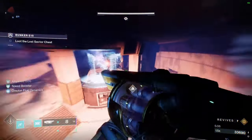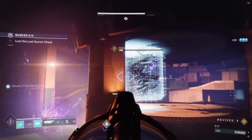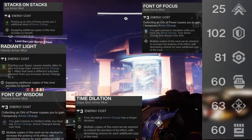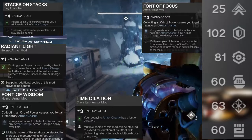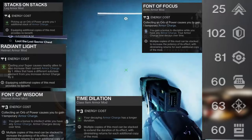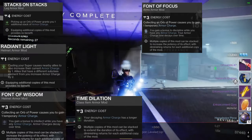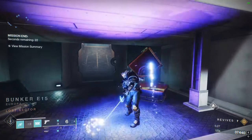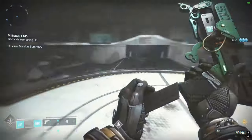The big downside for some people is you need to farm Warlord's Ruin to get a god-roll Indebted Kindness with Voltshot. However, the stats and upkeep on the build are incredibly easy. You can run high Resilience and high Recovery for survivability, then fill all your other gaps with Armor Charge mods — Font of Wisdom for Intellect, Radiant Light to support the team, Time Dilation to extend stack duration, Stacks on Stacks. You don't need banger armor to make a simple build like this work.